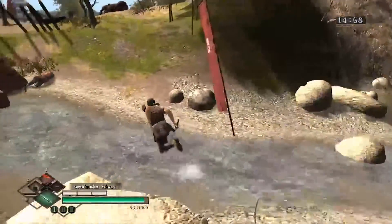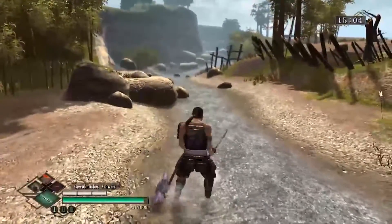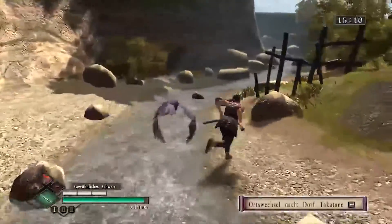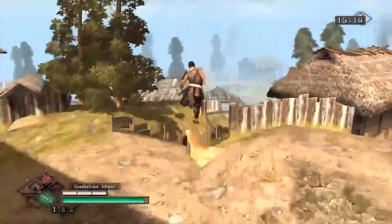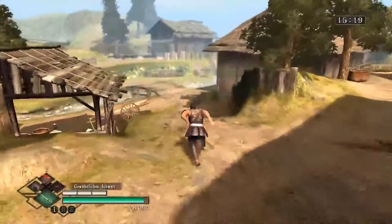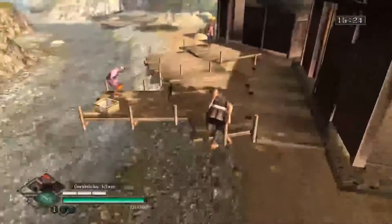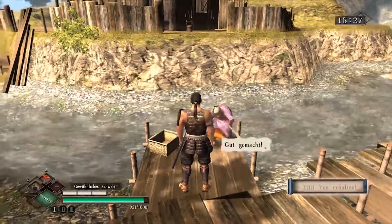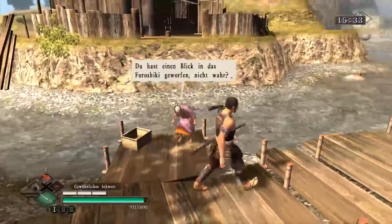Wir sollen jetzt ganz schnell weglaufen. Dieser voll das Arschloch - die hat's wirklich noch fast geschafft, aber diesmal waren wir schnell genug. Ja, wir wissen wie man ein Schwert wegsteckt. Jetzt haben wir diese Quest auch noch geschafft. Es ist jetzt halt schnell vergangen. Wir haben ein bisschen viel Zeit verschwendet dadurch, dass wir das eben so lange gesucht haben. Aber liebe Misae - wir haben's geschafft. Das ist unser erster Erfolg. Wir haben 200 Yen erhalten.